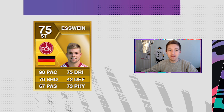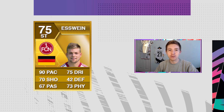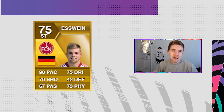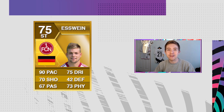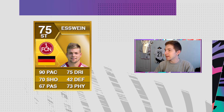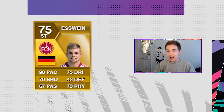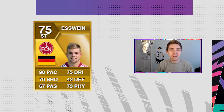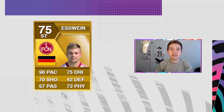Esswein is without doubt in my top 3 overpowered players of all time. This card was ridiculous in game — another item you could use at the start and still get away with at the end. Ignore that 70 shooting — it's a lie, because this guy could score from anywhere and didn't even have a particularly good weak foot, yet his left foot felt like a 5-star at times. Very quick, hard to dispossess, great goal scorer — awesome card.